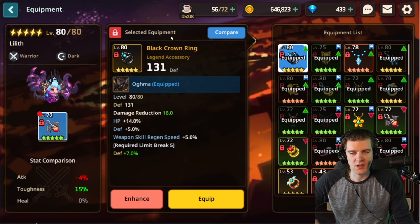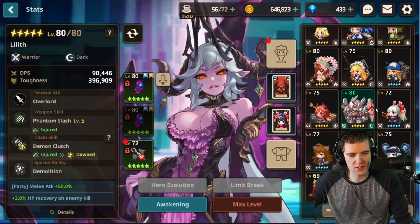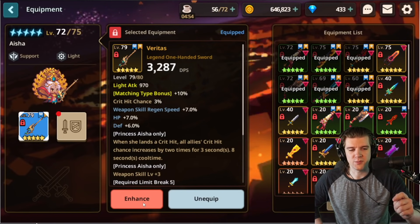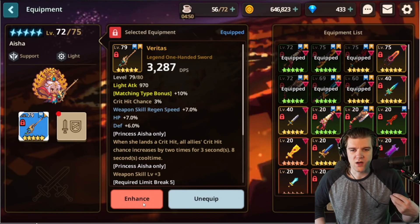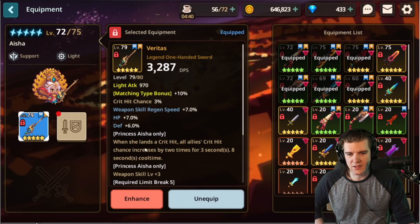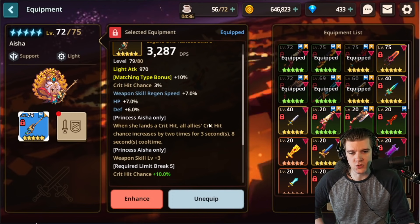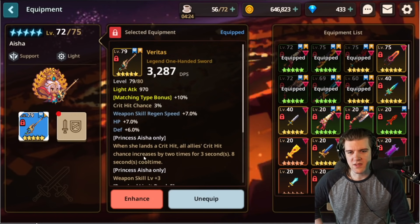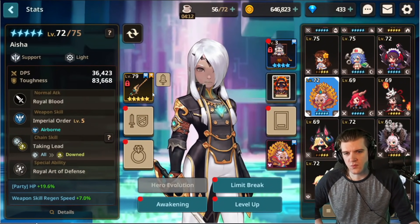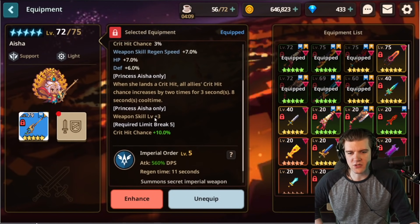Lastly, we have Aisha's exclusive weapon, which I think is absolutely amazing — one of the better weapons for raids and early progression alike. If she's one of your main characters and you're running a late team that just needs a solid tank, she's great and she really boosts team damage. Her weapon effect is that when she lands a critical hit, all allies' critical hit chance increases by two times for three seconds with an eight second cooldown. She's also one of the better characters for the scarecrow — if you land all your crits you can do a ton of damage.